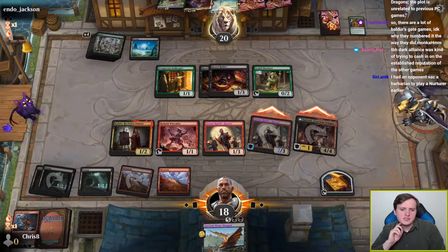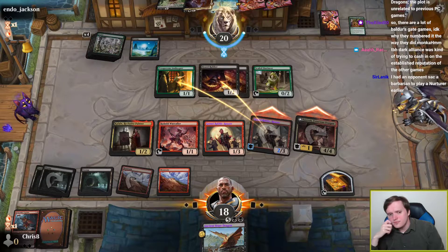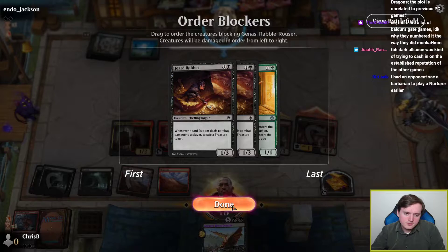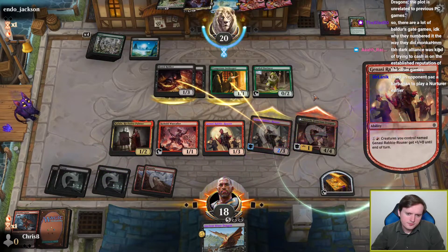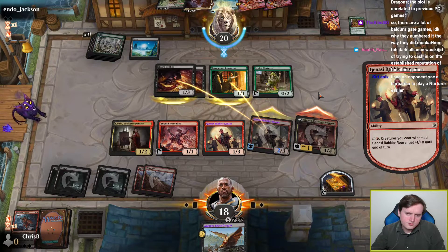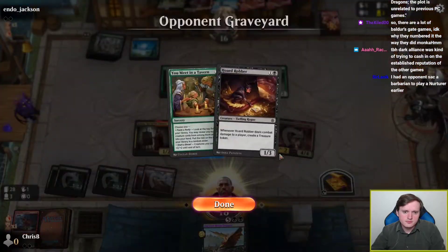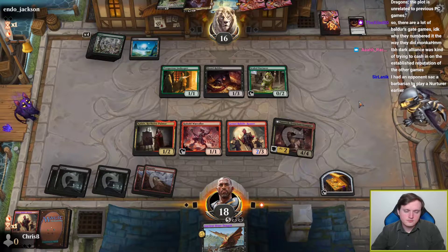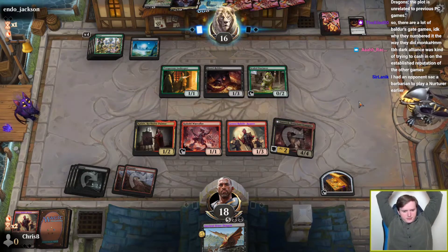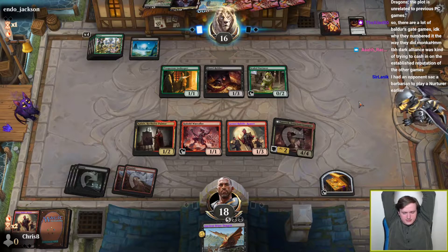This doesn't give first strike, it just gives menace. So they still have an incentive to triple block the Rabble Rouser regardless. I guess their creatures being in the graveyard is also stuff I can reanimate. Although, notably, they have an unsummon that I'll have to be cautious of if they ever hold up blue mana at any point in the remainder of this game.